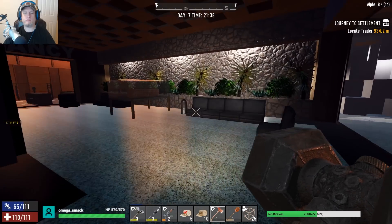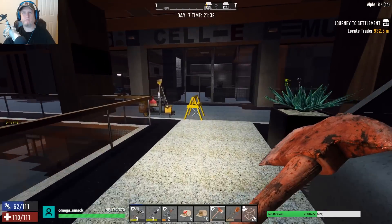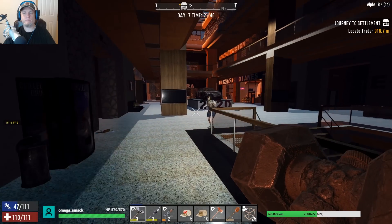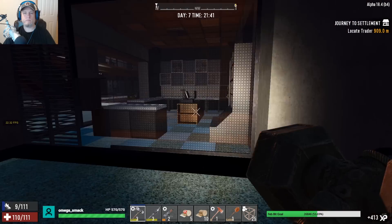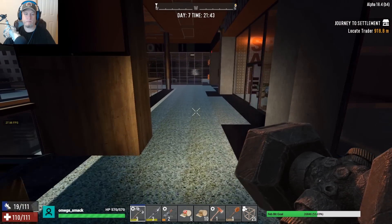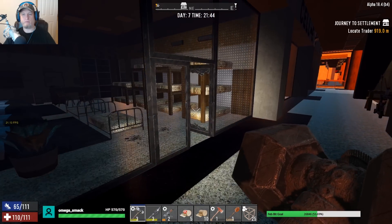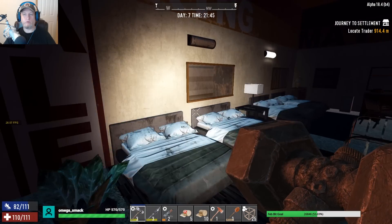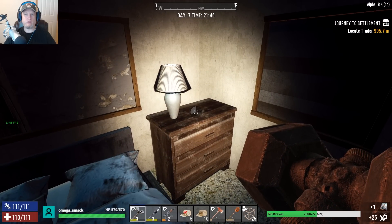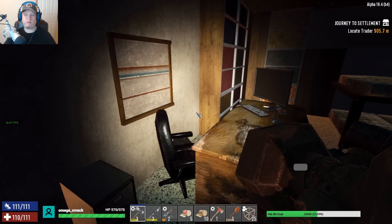Did I loot this place? I'm not seeing a hole — yeah I did. What about — damn, looted that place too. What I should have done instead of running around like a freaking nut job is systematically looted the buildings so I would have known which ones I've gone to — like complete wings — done. It would have been a lot more organized, but I start getting excited and run around like an idiot.